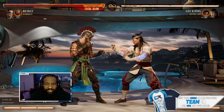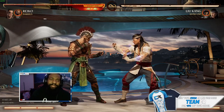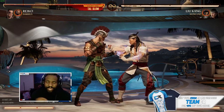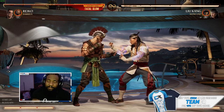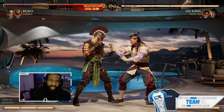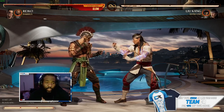You'll want to set Liu Kang to auto block when you're practicing. You always want to set your training dummy to auto block to make sure you're getting the combo timing right. If they block after you hit them, that means something's not right and whatever combo you're doing isn't working. If the entire combo hits, it means you did something right. This combo specifically is no meter involved.